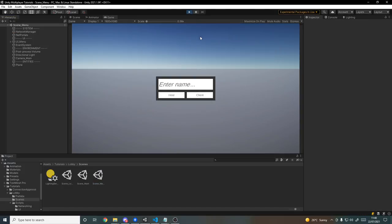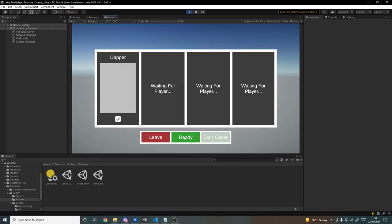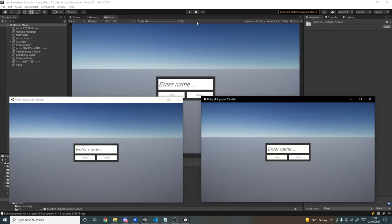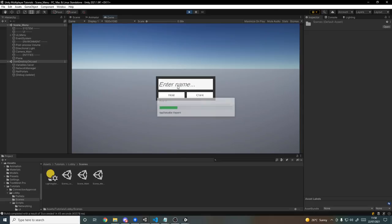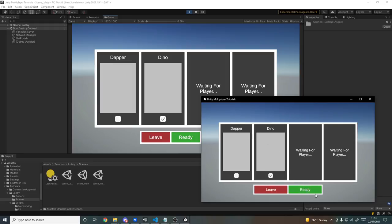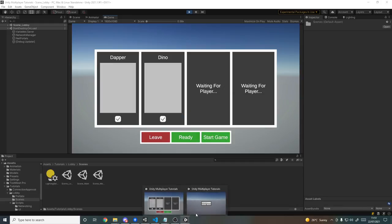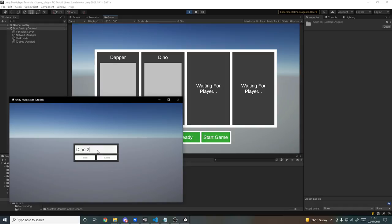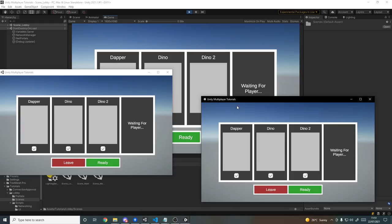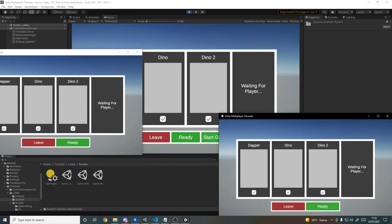Hitting play, entering name 'Dapper' as host — we appear in the lobby. Hitting ready readies up, hitting it again un-readies. With the minimum set to two players, being alone doesn't allow starting. Leaving returns to the main menu. After building, we test with both the editor and the build: 'Dapper' hosts, 'Dino' joins as a client — both appear synced. Readying up syncs across both. Adding a third client 'Dino2' — the host can't start until all three are ready. Once all three are ready, everything syncs in real time.